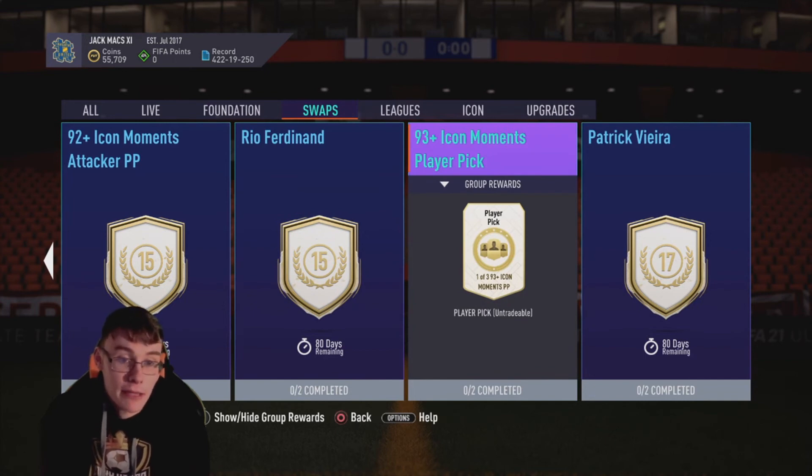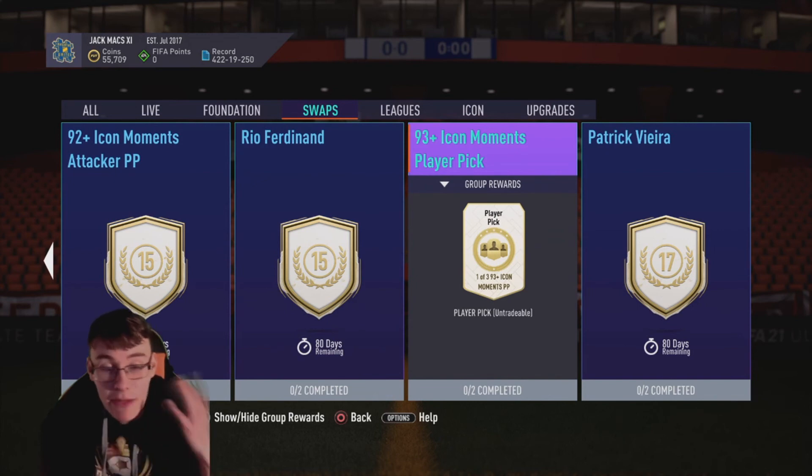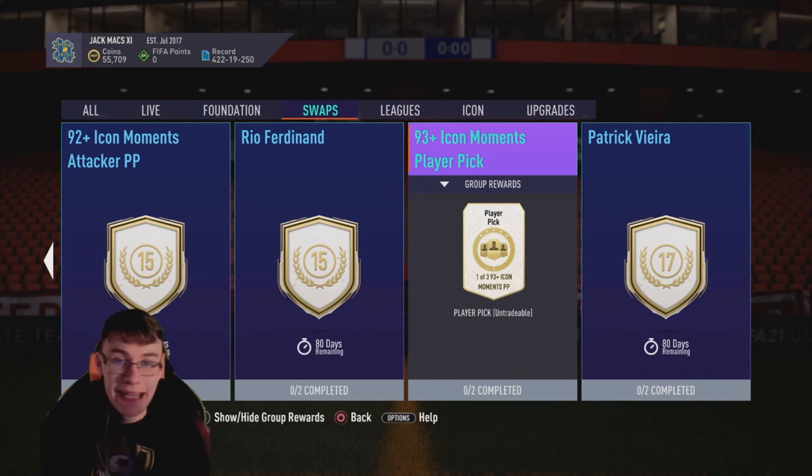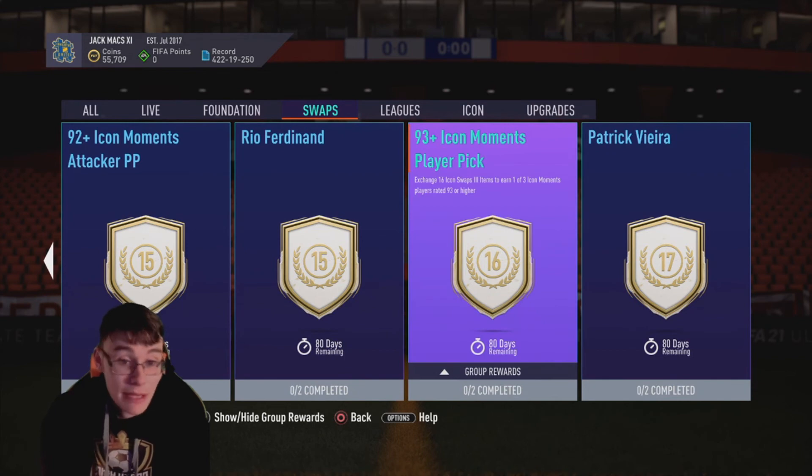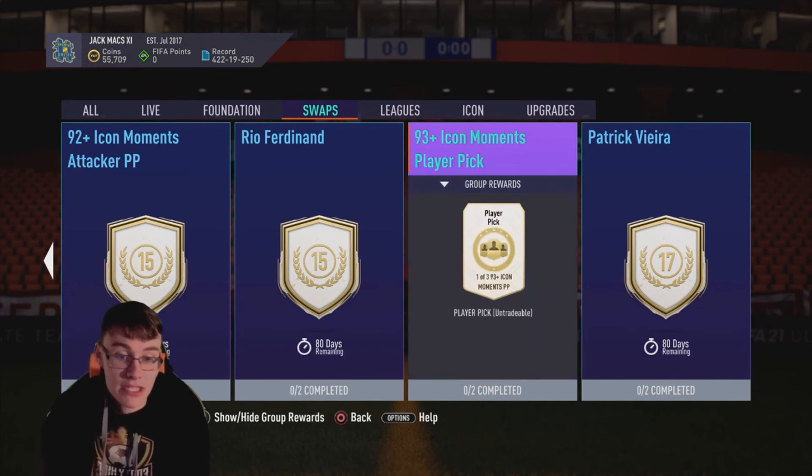The 93-plus Icon Moments Player Pick for 16 tokens — it's getting serious now. You can still get an L with player picks, but you're talking 93-rated here. There are not too many bad 93-rated options. Van Nistelrooy comes to mind as one potential disappointment, but with this option you get a player pick of three players all at 93-plus Icon Moments. I think you're basically guaranteed a banger — this would be a very good option if you're going all the way.